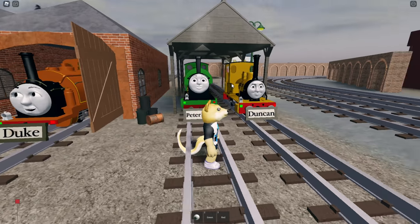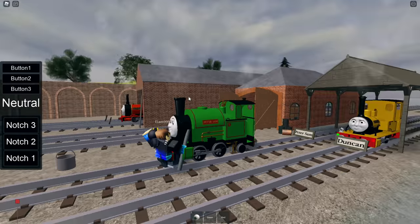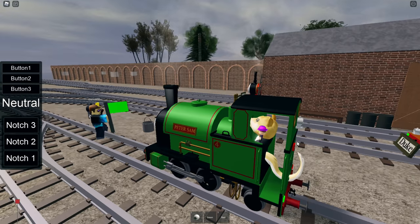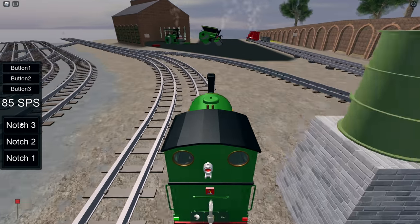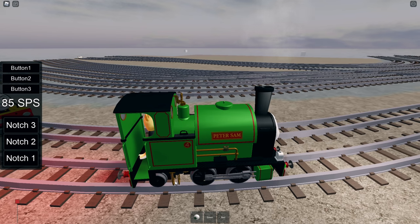So we've got Duke, Peter, Sam, and Duncan right here. It's been a long time since we played this. Liam's just figuring out how to use flags. Let's go ahead and go through — I'm gonna get Duncan. Okay, and you're gonna catch up? Duncan the Happy Engine and Peter Sam.